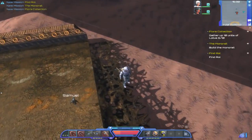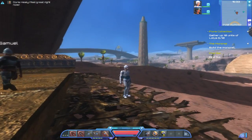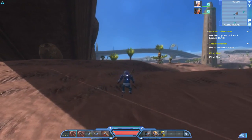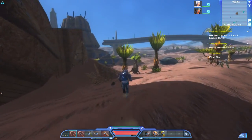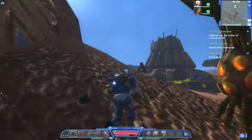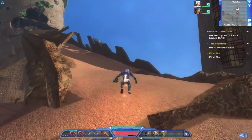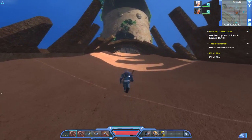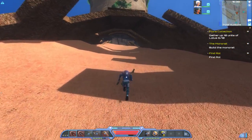Planet Explorers never ceases to amaze me at different stages of the game with different things - it just keeps on getting better and better. Planet Explorers doesn't like loading you in when you're on a ledge or something. Anyway, the monorail is really simple to make and extremely useful, and that is what I'm going to get across in this episode and the next - why you're going to want to cover your planet in monorails.